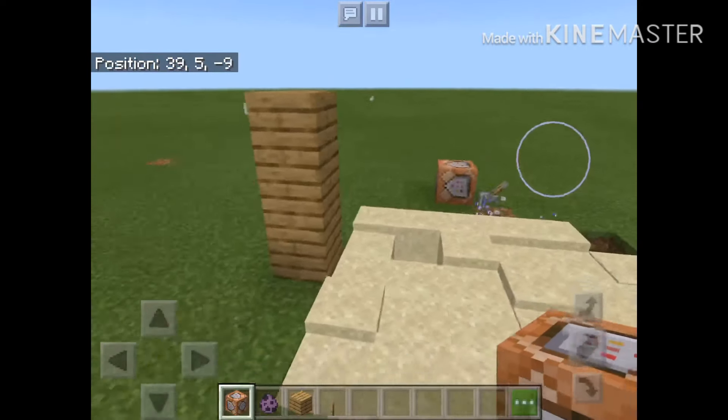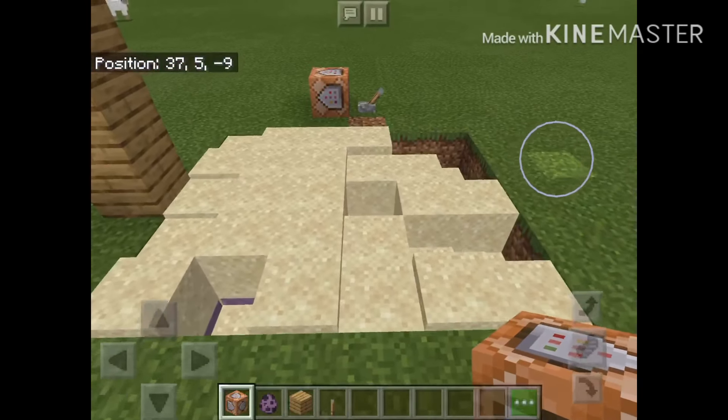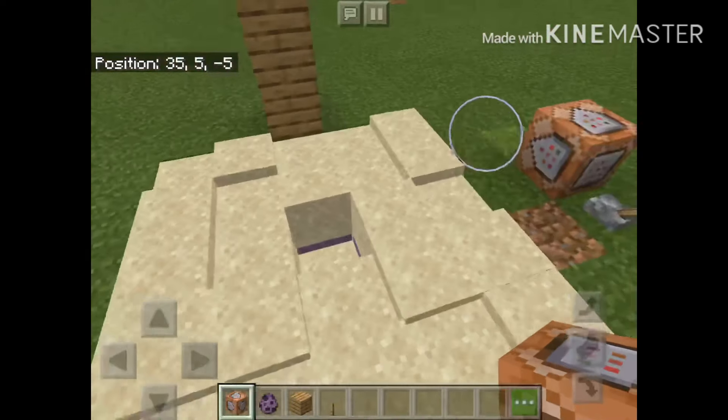Here's a small preview. We don't need a second block. I'm going to show you how to do this, but you could go to a flat world.